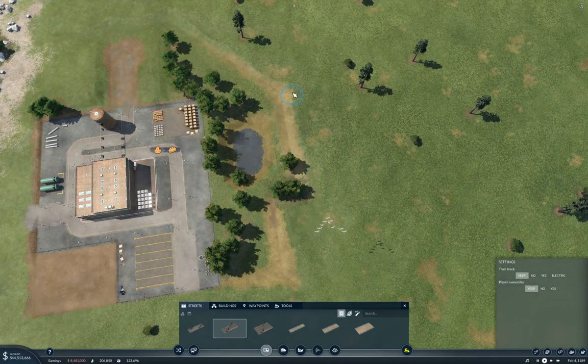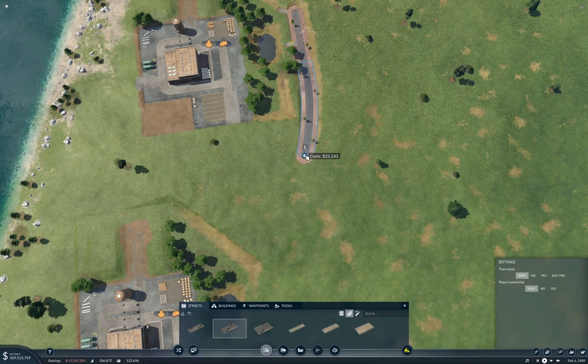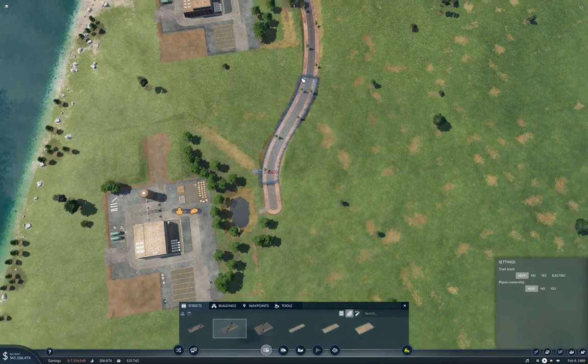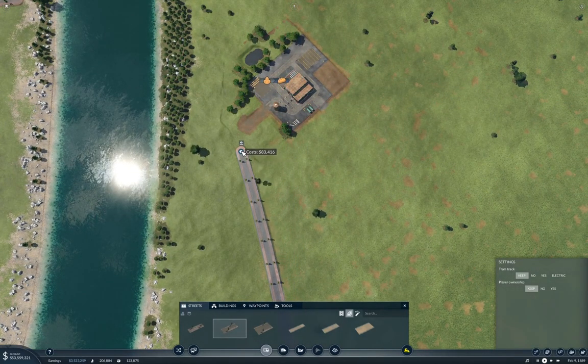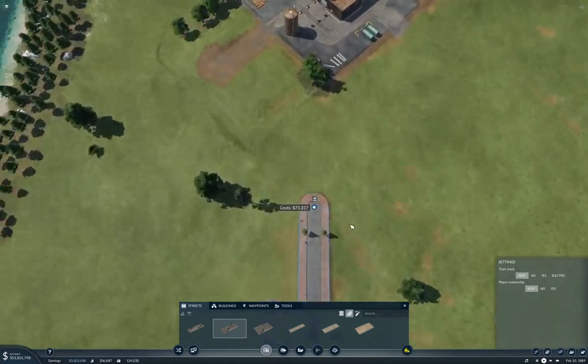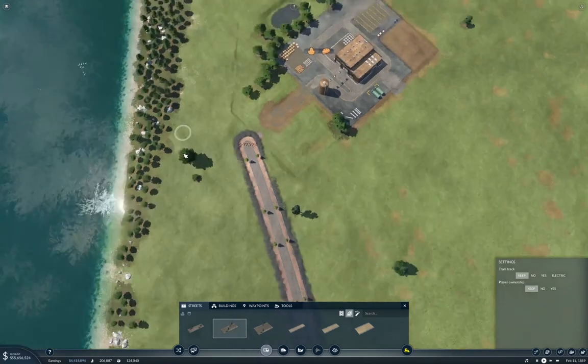We've got tendrils there — make it bendy. Connect it. Now we need to also get tendrils over here. We get tendrils if we get there — we can get tendrils there. Now go for your train station. I think we can.